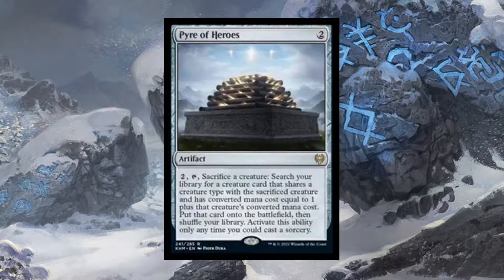Either way, in a Tribal deck this works really well. Say you have a 2-mana Elf that when it enters the battlefield lets you look at the top card of your library — it's great when it ETBs but then it's kind of useless. So you sac your 2-mana Elf for your 3-mana Elf, and that does some cool effect. I think this is going to work really well in creature-heavy Tribal decks.